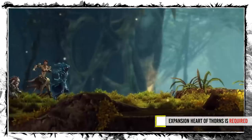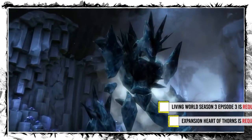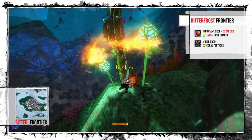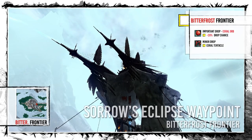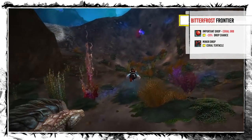The third spot requires Heart of Thorns with Living World Season 3 Episode 3, A Crack in the Ice. This time it's not about chests — instead we will gather corals. There are 6 fixed spots close to each other, underwater next to Sorrow's Eclipse Waypoint in Bitterfrost Frontier. Each coral has a very high chance to drop an expensive Coral Orb.